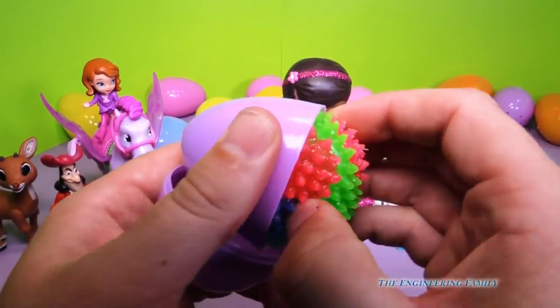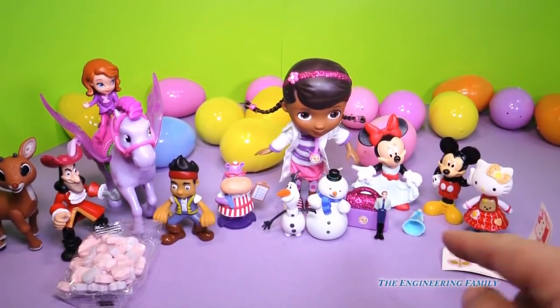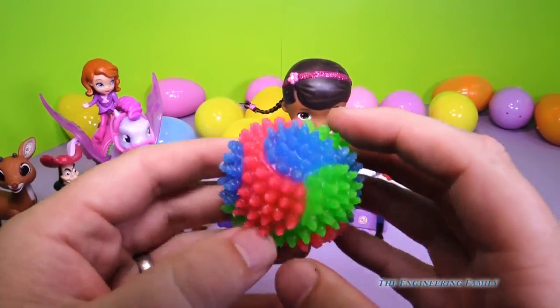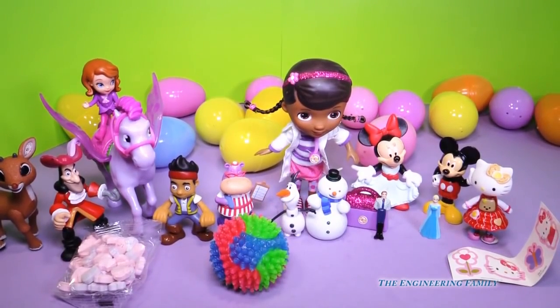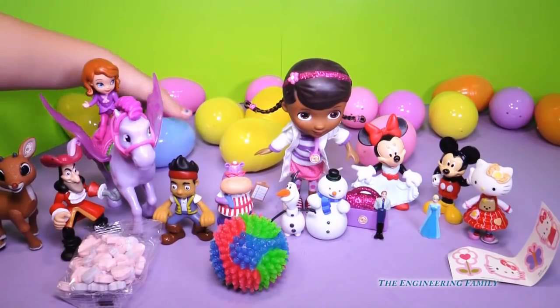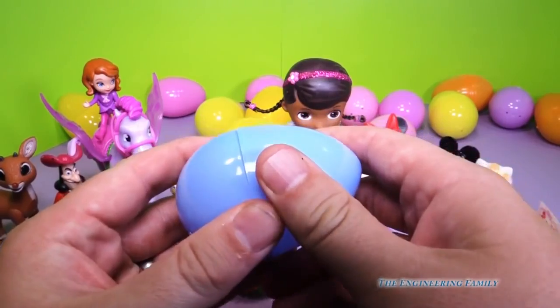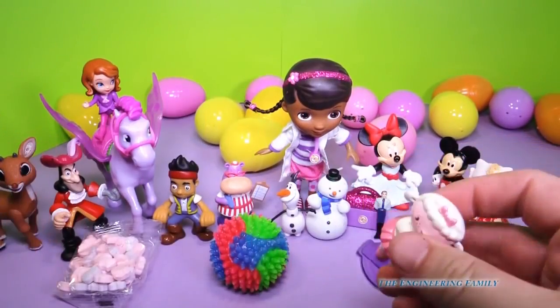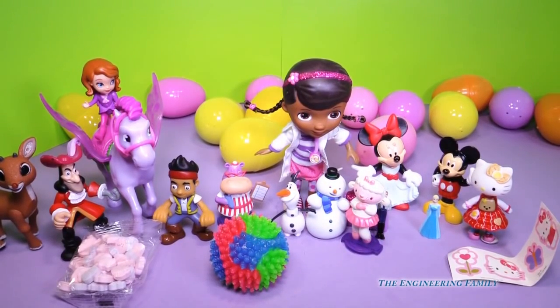We've got a lot of eggs and there's probably some really big surprises in them. Look at this, it's a ball - I think it lights up. This ball does light up, it's just kind of hard to get it to light up because the lights are on right now. Let's see what else we can find. You picked a blue egg - do you like blue? It's Lambie! She's one of Doc's favorite toys. That's right, and look, we'll put Lambie next to Chili - he's one of Doc McStuffins' stuffed animals too.